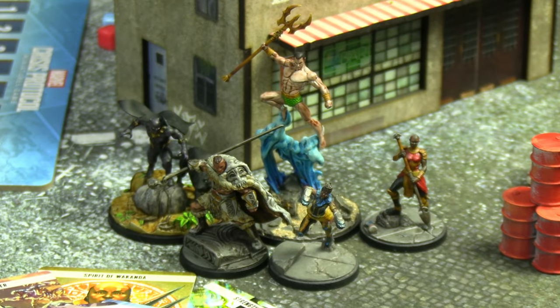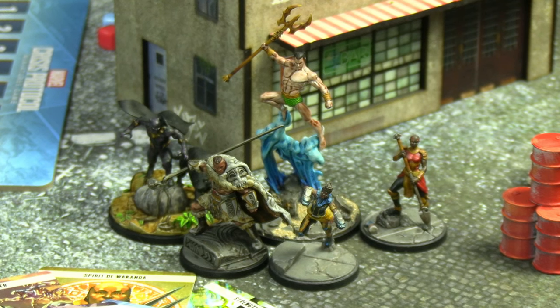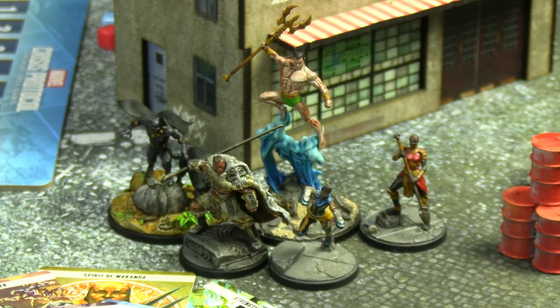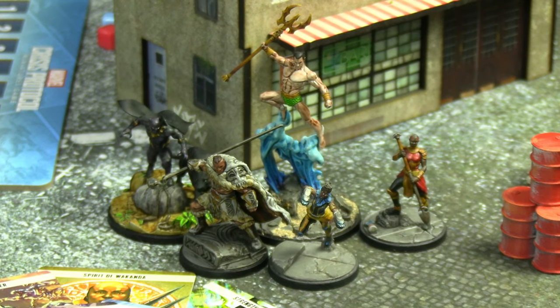Relatively simple by comparison, here is the Wakandan faction being led by M'Baku today, bringing along cheap-and-cheerful Shuri and Okoye. At the back we have the new version of Black Panther — Black Panther Chosen of Bast. We also have Namor the Submariner, who is a five-threat heavy hitter. He has an excellent passive that makes him ignore damage-reducing abilities, so no reducing damage down to a minimum of one — he just does true damage. You could sprinkle him into any list and probably get value.